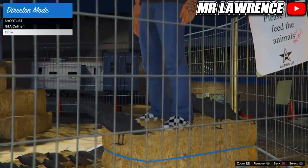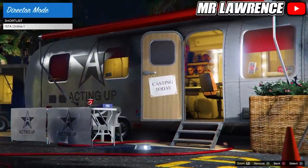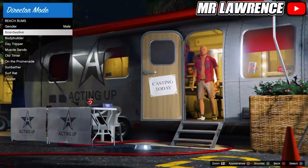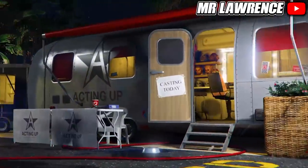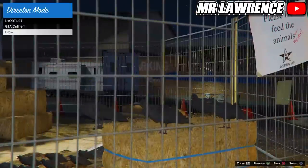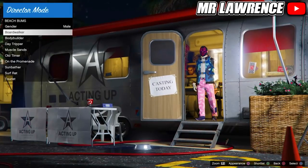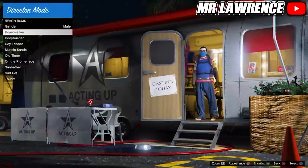Then go to your shortlist, hover over your bird and press Triangle or Y to remove it. Now back out, go to Actors, Beach Bumps and press Square or X to change appearance. You should get random modded outfits. If you didn't, don't worry — just go back and shortlist the bird again, then keep switching between your shortlisted actors again, but this time do it for like 25 seconds. Then remove your bird again from the shortlist, go to Actors, Beach Bumps and press Square or X to change appearance again. You should now be getting a lot of random modded outfits.